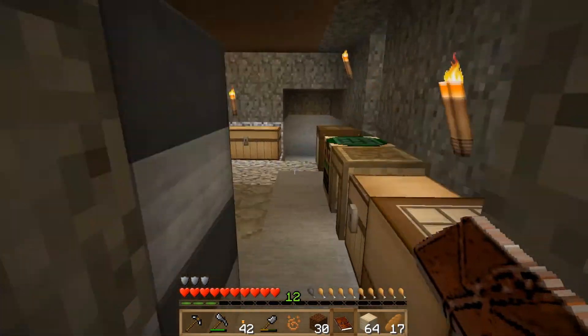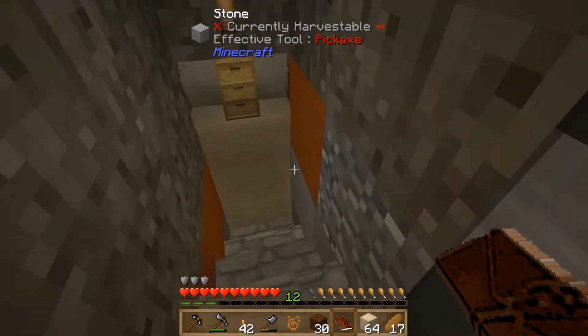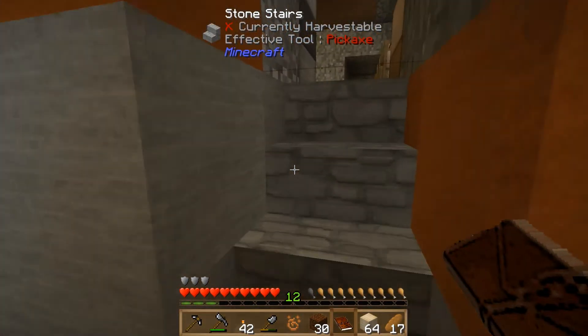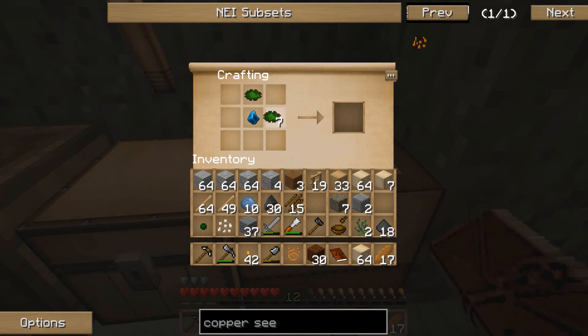Grabbing gray flowers to make the powder. Pop them in the pestle and mortar with a bowl and grab the powder. We also need to make more weak essence, but that's going to require more essence dust than I've actually got. We'll need another five at least.